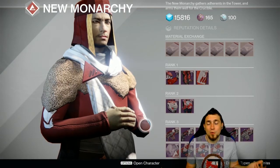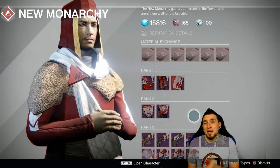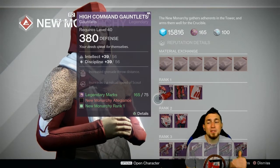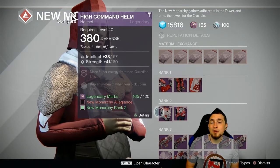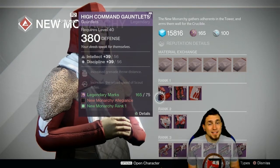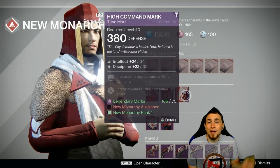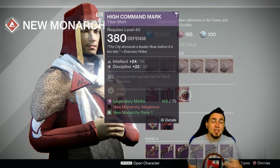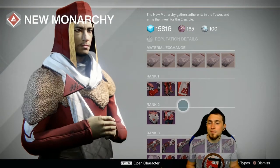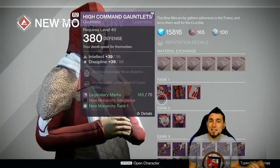That's going to be it for the weapons and ghosts suggestions through all vendors. Now I'm going to move on to the class armor suggestions. For reference, the highest possible stat roll — meaning Intellect, Discipline, Strength — for Helmets is 65, Gauntlets is 58, Chest Pieces is 86, and Legs is 79. For class items such as Marks for Titans, as well as Ghosts, 35 is the highest you can get. I'm not going to cover artifacts at all because none of those are sold by any of the vendors.